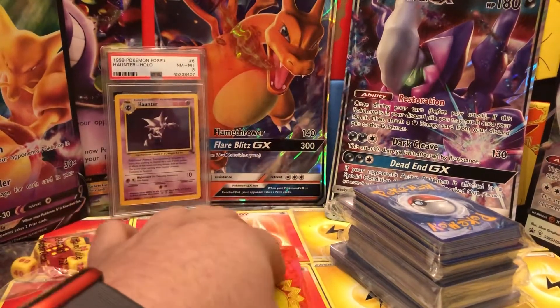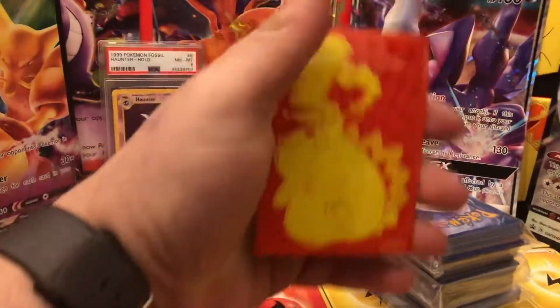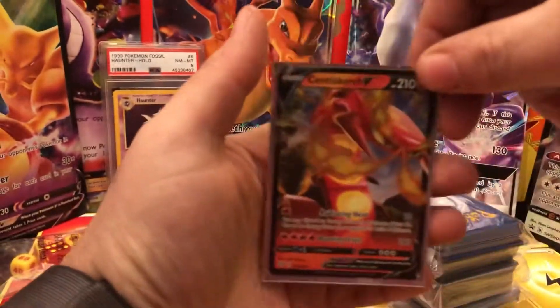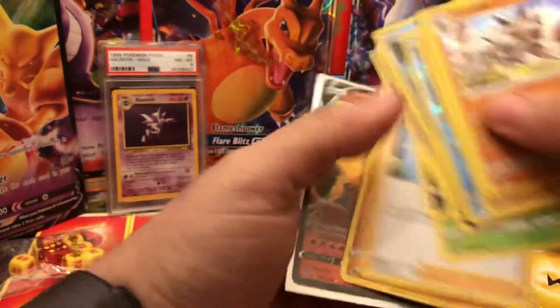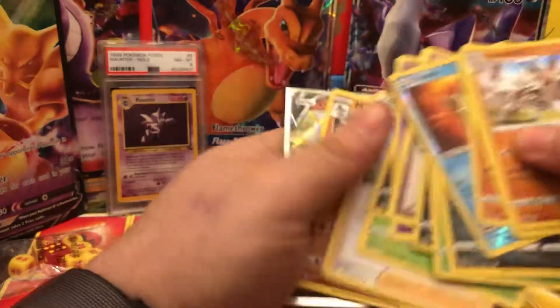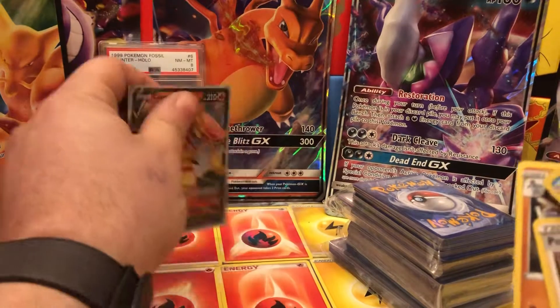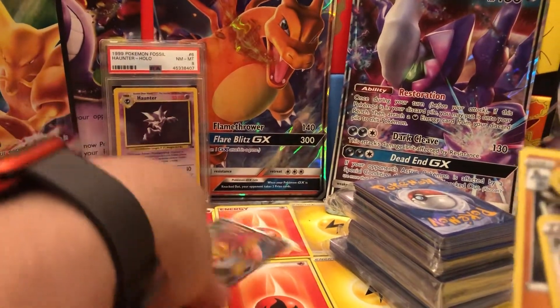For our first god pack — and we do have a few coming back from the same guy — it's a Centiskorch V. Not bad, not bad. I do like how he incorporated a lot of the hollows. I don't have the Centiskorch, so actually this is a very good pull for me. Let's put that right back here, not on top of the Haunter — we'll keep it right here.